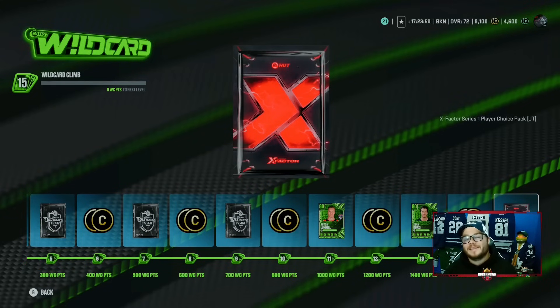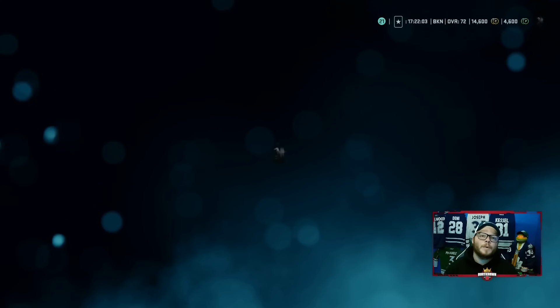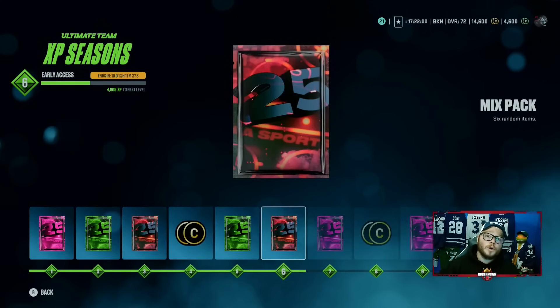Wildcard also helps towards your XP path. Why is that important? Because the XP path is your main source of rewards. Just by doing Wildcard, I am already level 6 — that is huge. Now I've completed the Wildcard path and the XP path is on its way. Looking in the top corner, I have 14,600 coins. What is all that from? Wildcard. I've done nothing else.